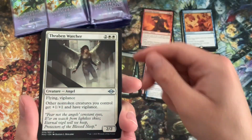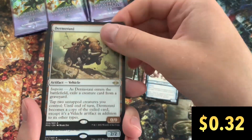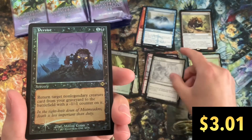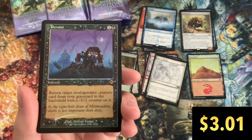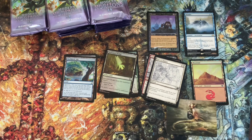Got a Captain Ripley, Thraben Watcher, Flame Tongue Yearling, Flame Blitz, Flay Essence. Into the rares — a Dermotaxi, and a Wonder. And a Late to Dinner Sketch, followed by a Persist Foil in the Retro Frame. Not a bad hit so far, nothing fantastic a few packs in. We're definitely wanting more.